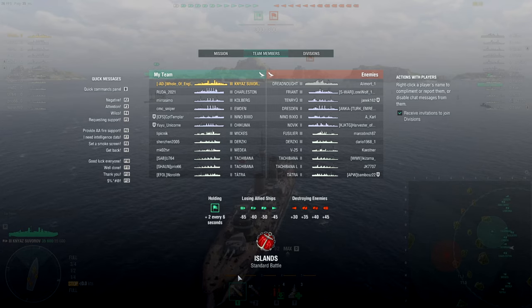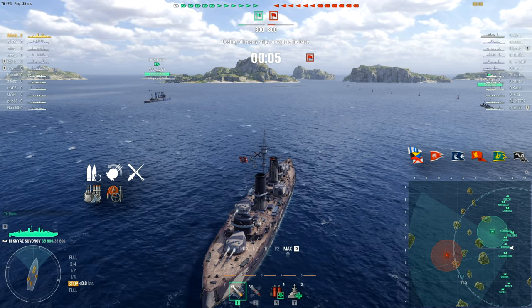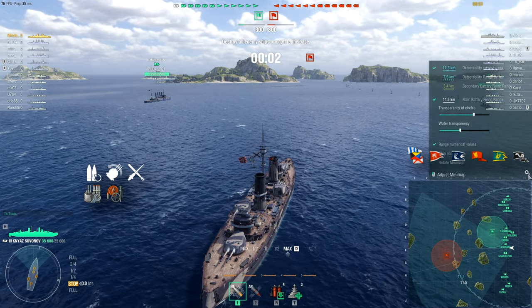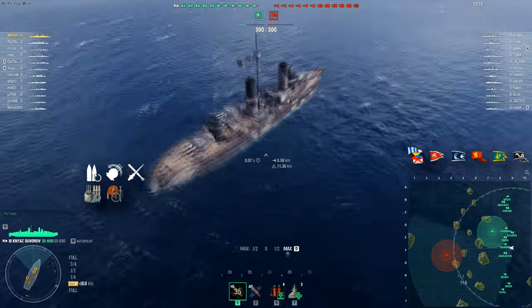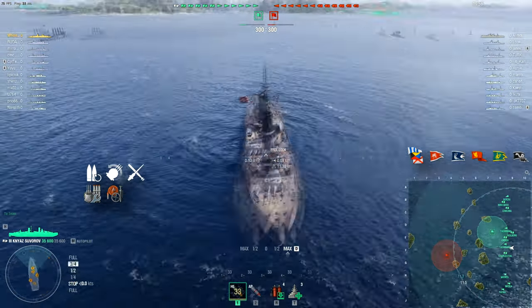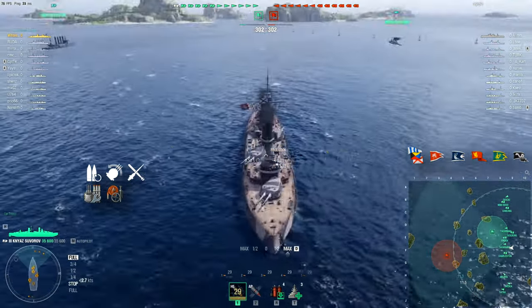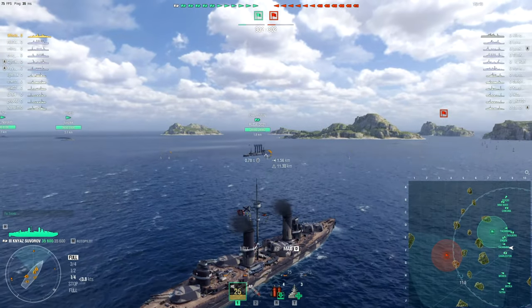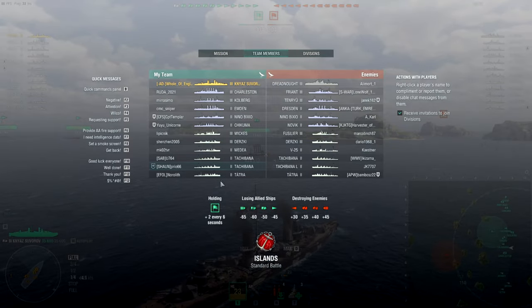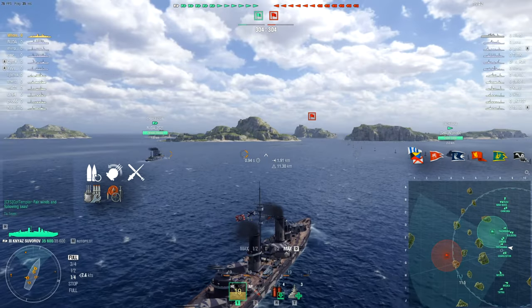Here we are in our first battle in the Niaz Suvorov, and we've gotten much better matchmaking than last game where we got a double carry game in a ship that's got AA. This thing also doesn't have any AA as you can currently see. It's quite an interesting turret configuration — you've got one in the middle on the right side, one in the middle on the left. But the one thing we've got to keep in mind is that's a lot of destroyers.